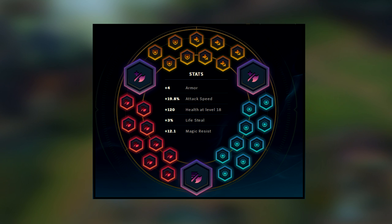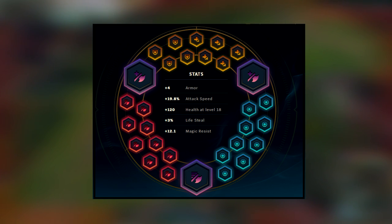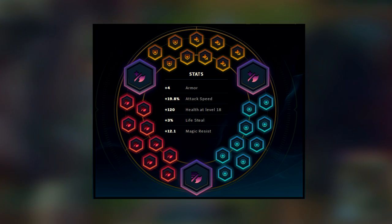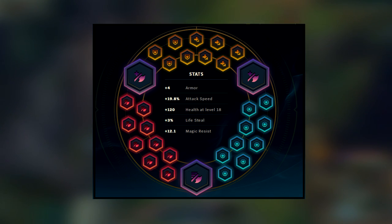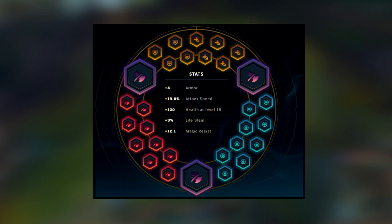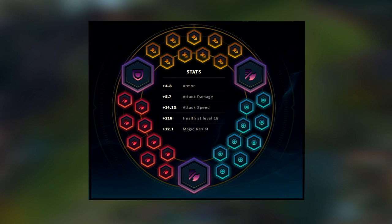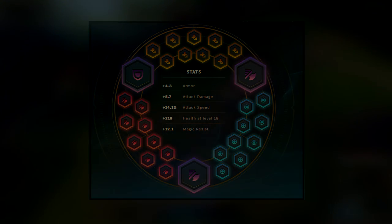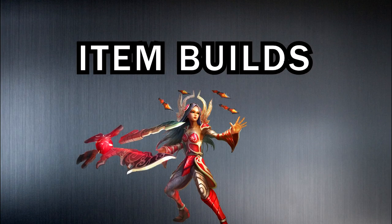I generally rush Wit's End in the Swain matchup because it does 40 bonus on-hit magic damage, and basic attacks grant 5 magic resist and reduce the enemy's magic resist by 5 for 5 seconds, stacking up to 5 times — totaling 25 bonus magic resist and removing 25 from them. This makes your on-hit damage deal more and helps negate his damage, so at level 6 with the lifesteal you can out-sustain him. Merc Treads are also a good buy to negate his W slow. The last rune page is for AP matchups — giving armor for creep damage negation, a little attack damage, attack speed, health per level, and magic resist to help deal with their early damage.